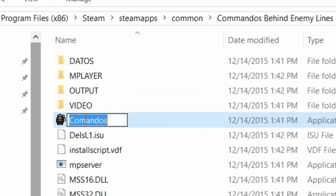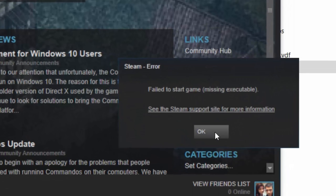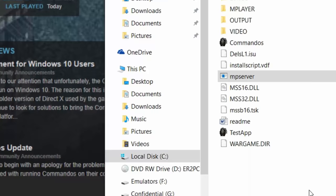But when you try to launch the game now, or try to run the game from your Steam library, it's gonna say 'failed to start the game.' That's because Steam is unable to locate the executable.